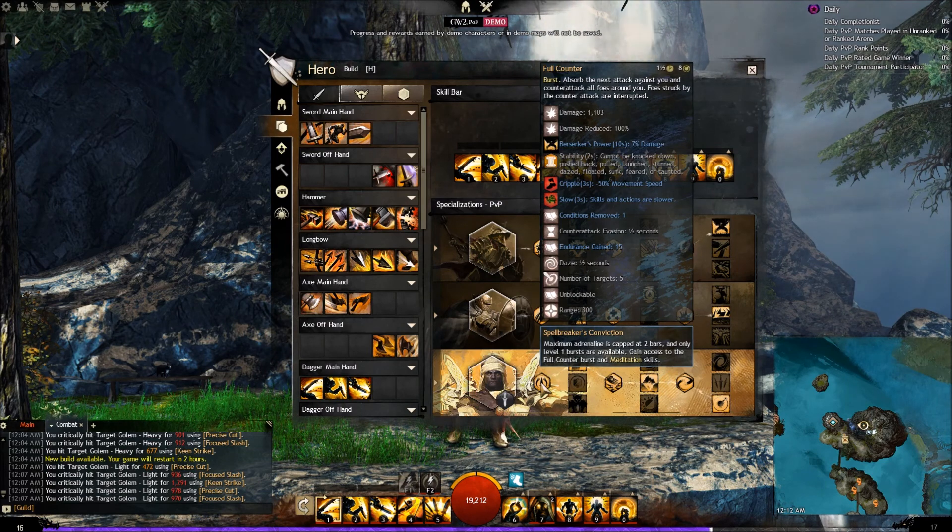In addition, you are also given a new ability called Full Counter, which you can see displayed here. It's another burst ability — absorb the attack against you and counterattack all foes around you. Foes struck by the counterattack are also interrupted. Damage reduced 100%, damage at 1100. The blue stuff is added through different talents throughout the tree. That is the basics of what is coming with the Spellbreaker. In addition, you're getting access to daggers — dual daggers, one in each hand — and access to meditation skills.